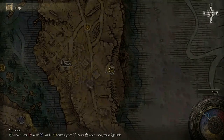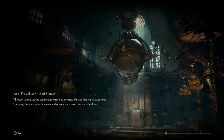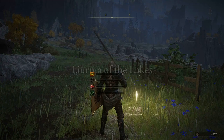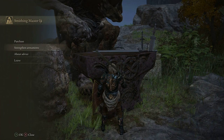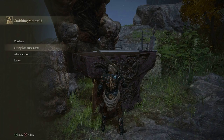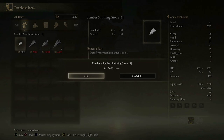Where would I like to spend 8,600 runes? If we go to EG and spend them on smithing stones, because he sells smithing stones. Still don't have that fourth smithing stone level 5. Oh, he sells these somber smithing stones — that's right. If I'm ever going to want to upgrade a legendary weapon this is what I'll need. I have 11, 9, 3, and 3 of these. So let's just buy one of these and one of these — that'll leave us with 607 runes.